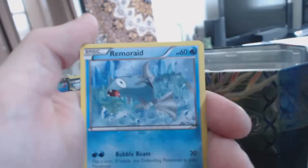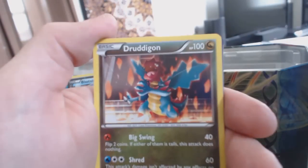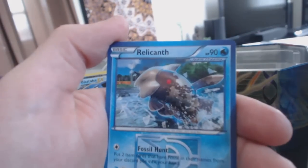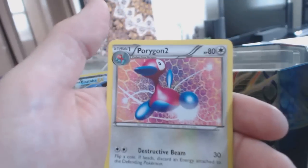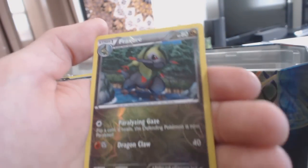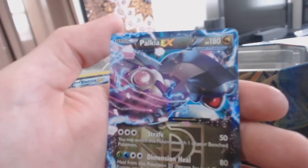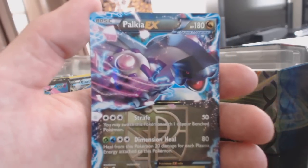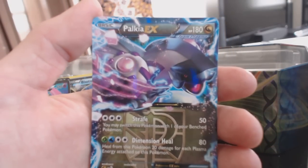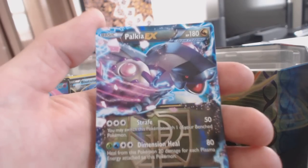Alright: Ducklett, Remoraid, Silosus, Hondur, Druddigon, Relicanth, Energy Retrieval, Porygon 2, our Reverse Holofoil is a Fracture, and a Palkia EX! No way! In one tin I got four EX cards.